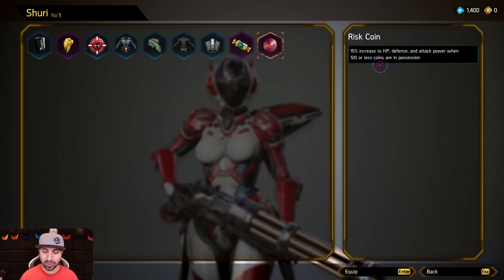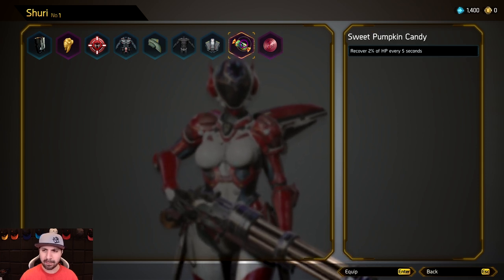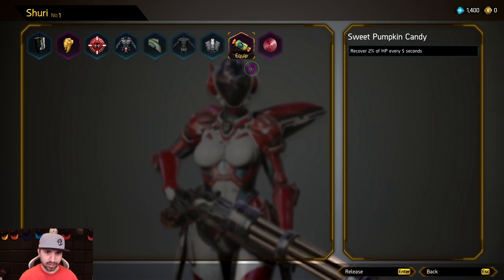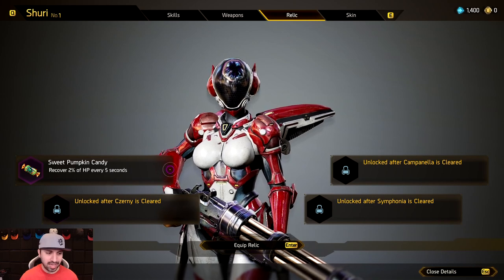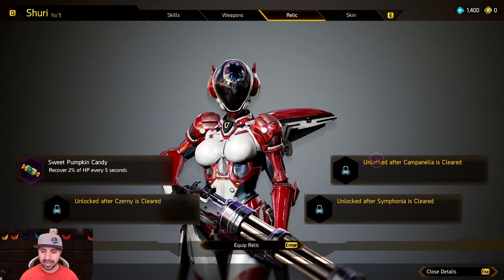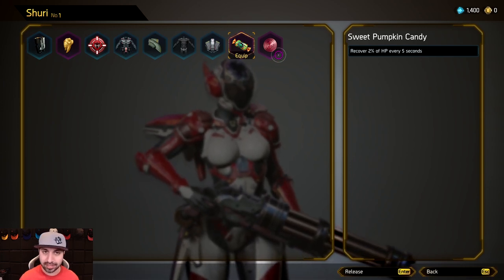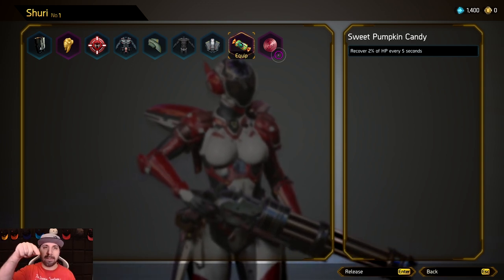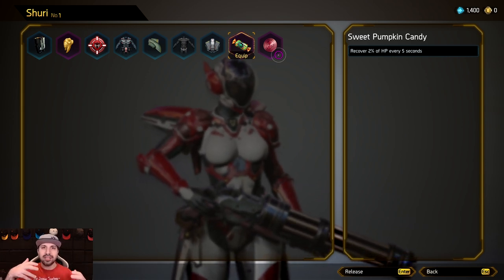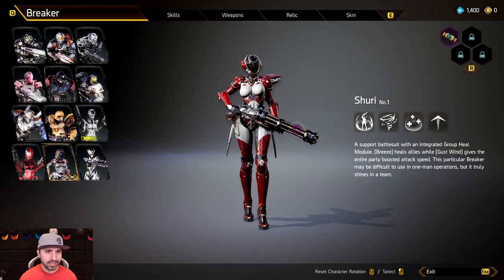There's also one that increases HP, defense, and attack power when you have 120 points or less — that's really good. But we're going to take 'Sweet Pumpkin Candy.' We'll equip that and it will start with that relic. As you unlock other planets you can slot in other ones. How you acquire relics: when you finish a run, there's a chance one of the relics you've unlocked will duplicate and pop up on screen, so the more you play the more chance you have of duplicating your relics.